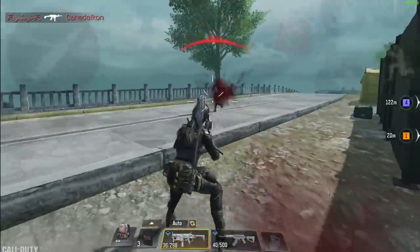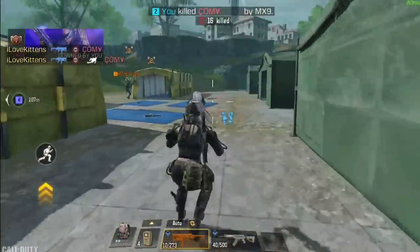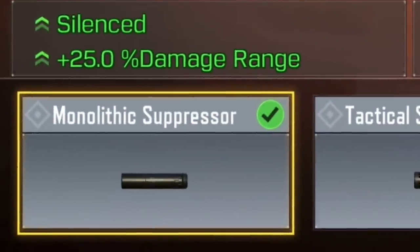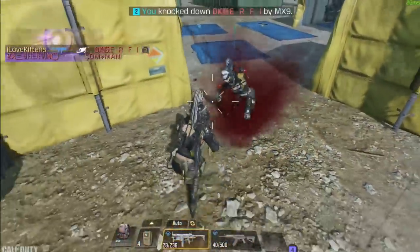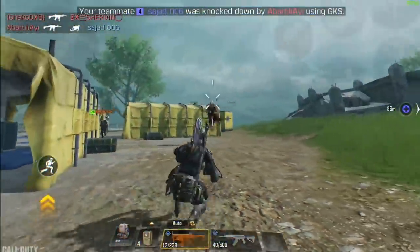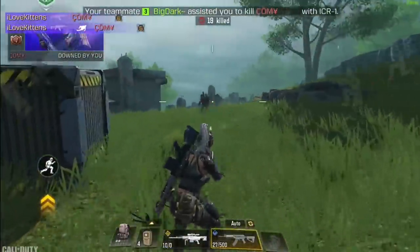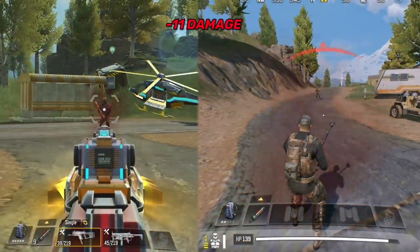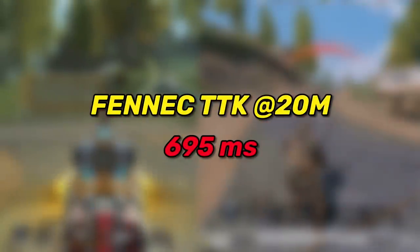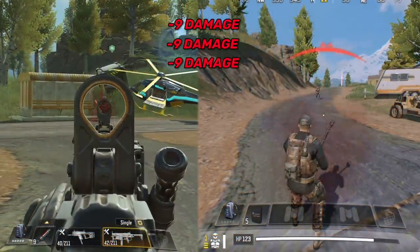Both the Fennec and the MX9 maintain the same damage up to 15 meters range. However, the Fennec has an attachment that allows longer range and therefore more damage — the Monolithic Suppressor — and that's an attachment not available for the MX9. When you equip the Monolithic Suppressor on SMGs, it's basically useless within 15 meters since damage remains the same, but it starts taking effect at around 20 meters. That's why I chose this range for the second test. At 20 meters, the Fennec deals 11 damage and kills within 695 milliseconds, while the MX9 deals 9 damage and kills an enemy in 1.1 seconds.